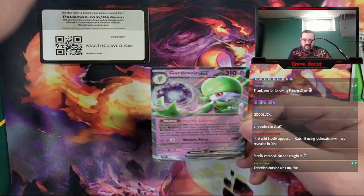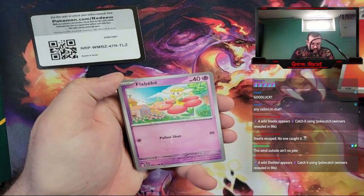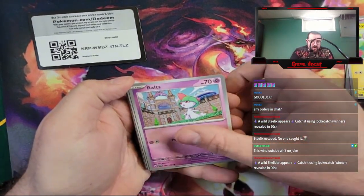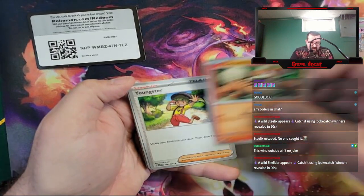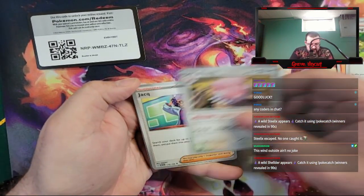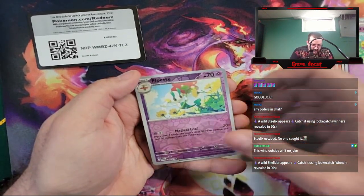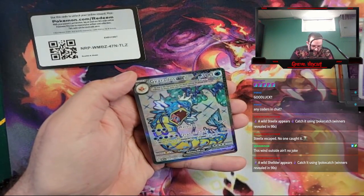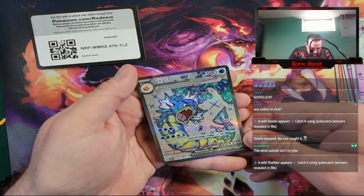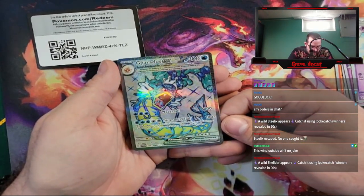There we go, getting those EXs in now — and the flip. Fire Energy, Flip Bebe, Toxel, Ralts, Growlithe, Youngster, Blissey, Jacques, Reverse Flittle, Reverse Floet, leading into — Gyarados EX Secret, Full Art — wow! Got a load of that, our third EX.